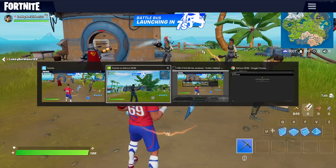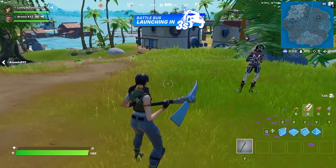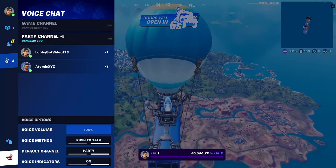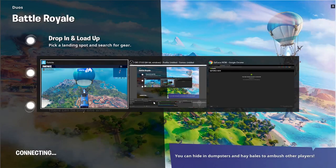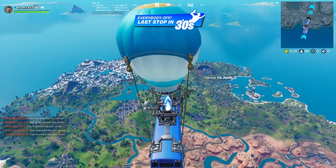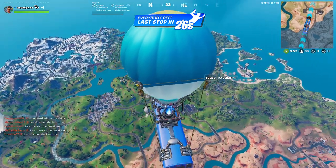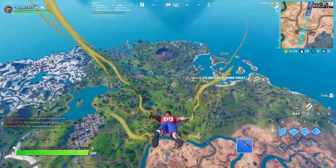Now this part is very important. You want to make sure that you're on the bot account for this. Right when the bus launches, you want to leave the match on the GeForce account, just like this. What this is going to do is make sure that your other account does not get leveled up and stays at level 1, so you can continue to use this bot account to do more bot lobby matches.